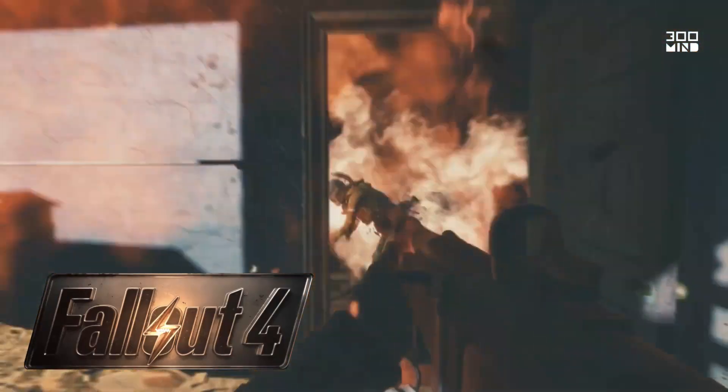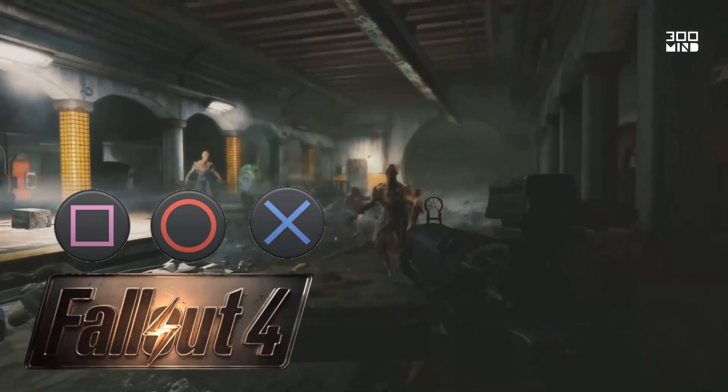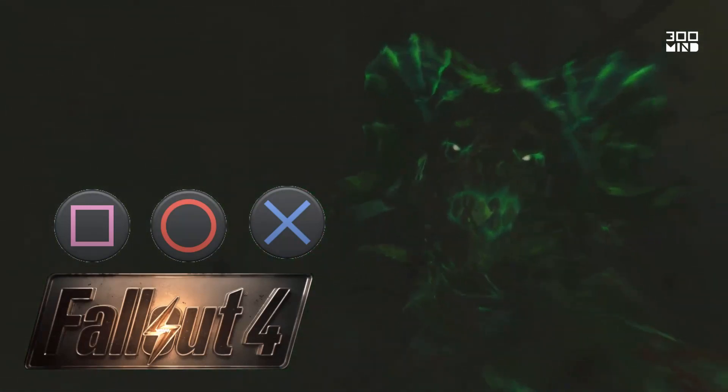Number 10: Fallout 4. Fallout is a post-apocalyptic RPG with a 1950s aesthetic. Players have discovered that dropping items and then immediately pressing square, quickly holding circle and then pressing X, results in you doubling your resources. The millions await.